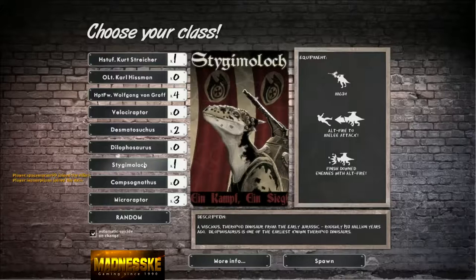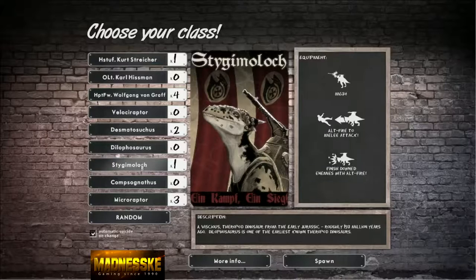The Stygimoloch is a two-legged thing with a machine gun on its back. It can melee attack and has a really high damage machine gun. Then there's the Compsognathus — it's really, really small, kind of chicken-sized — and it has a hand grenade strapped to its back. It runs at enemies and can attack, and if you right-click it explodes. It's kind of like a suicide bomber.